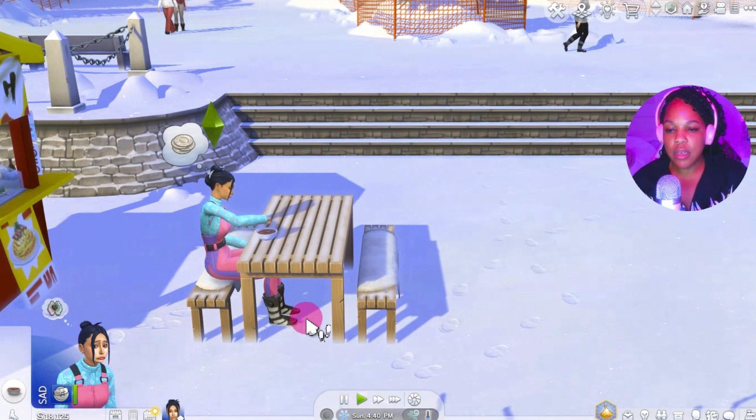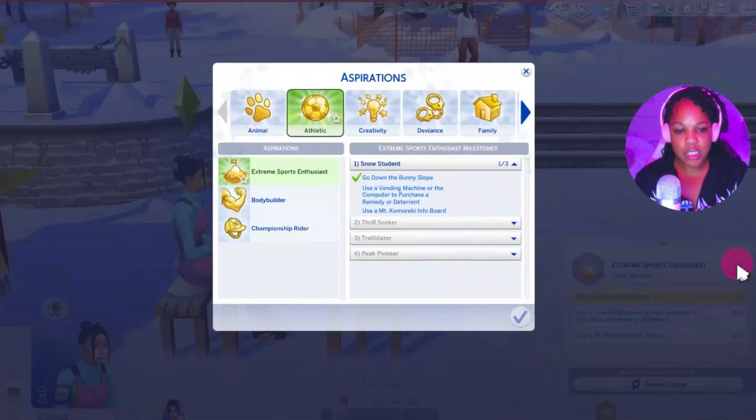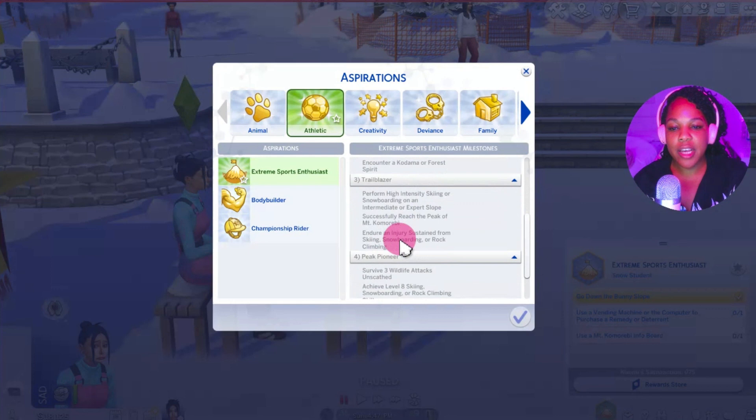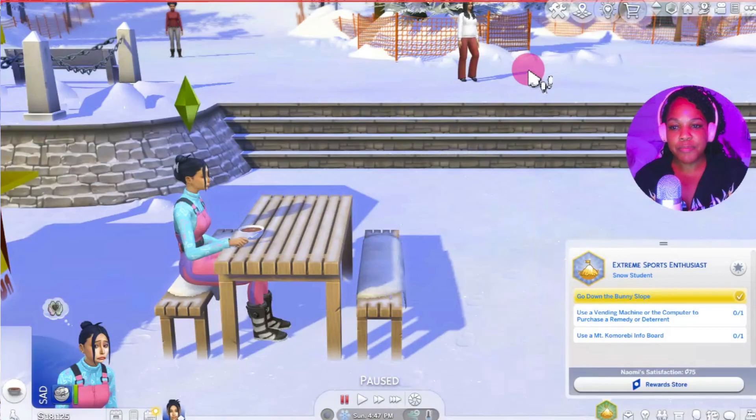We've already gone down the bunny slope. I really want to fulfill this entire aspiration. Right now we're a Snow Student. We have to go through Thrill Seeker, Trailblazer, and Peak Pioneer, so there's a lot of work to do. That's probably how I'll section out my videos — based on these milestones. There's a lot of gameplay coming up.